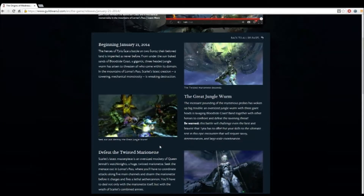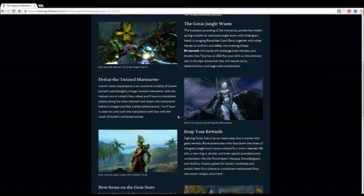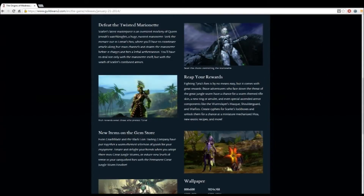We have a new rifle skin at the bottom of the page — I'll show you a preview of that in a minute. We have new rings and amulets, various ascended armor components and miniatures available, along with exotic recipes. There are new items on the gem store; most of these seem worm-themed and mini-pets. As some of you might know, I'm not a massive fan of mini-pets — they don't really excite me. I'm not one for the mini-pets in this game.